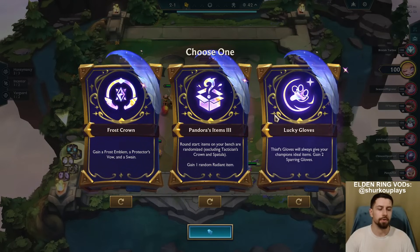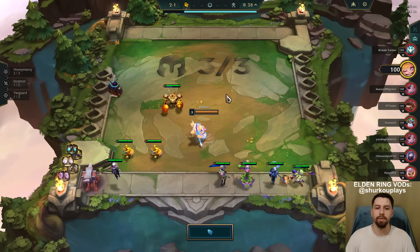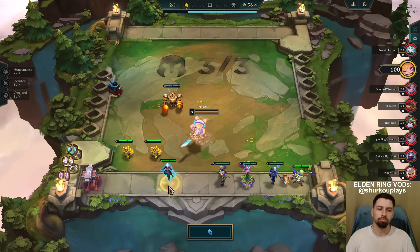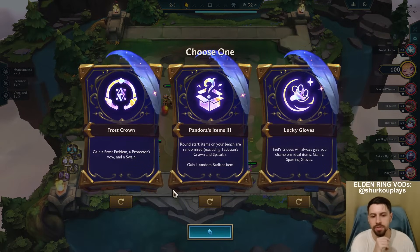Frost Crown, Pandora's items three, and the Lucky Gloves. We're also on the completed item anvil, portal, and we have a little bit of an encounter start. I will explain the traits if you haven't seen the set yet.